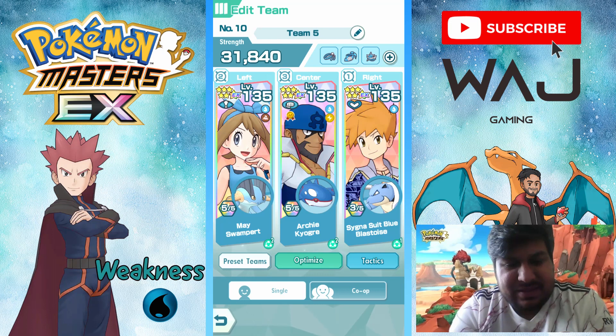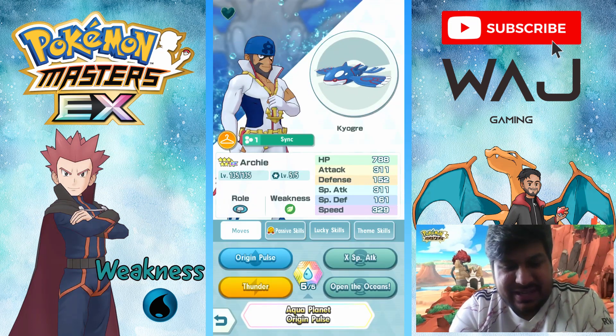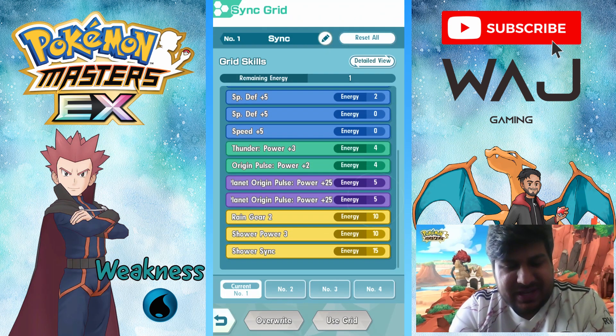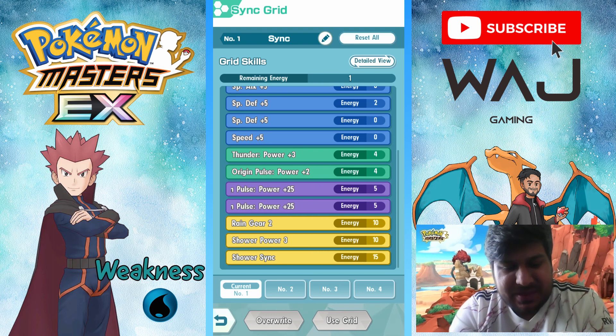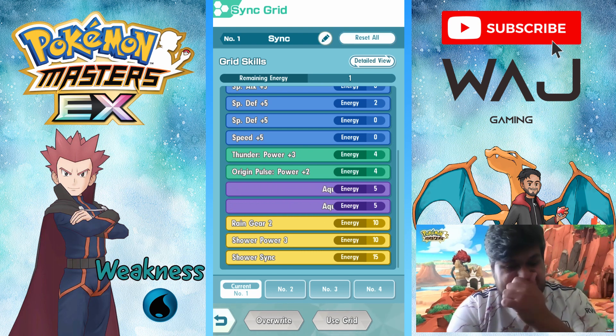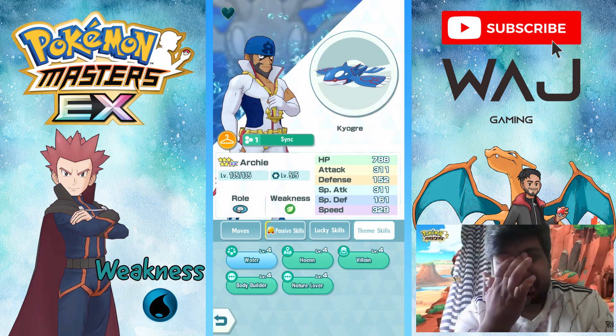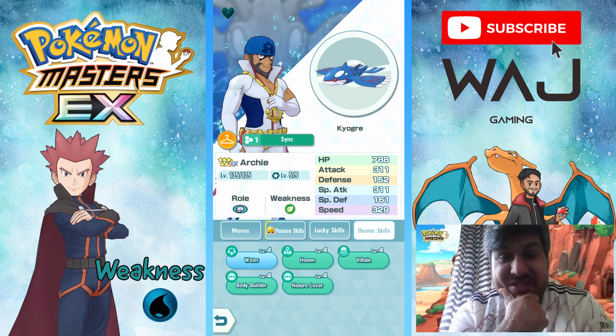The main star is Kyogre and Archie EX. Lucky skill Quick Strike 1, Level 4 Water theme skill. On the grid: Rating Gear 2, Shower Power 3, Shower Sync, and the Sync power-ups. Those are all the teams for non-free-to-play and free-to-play.